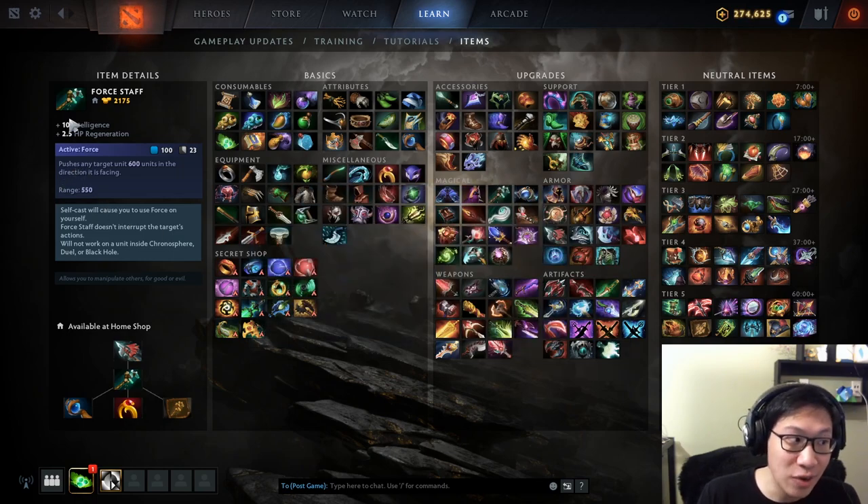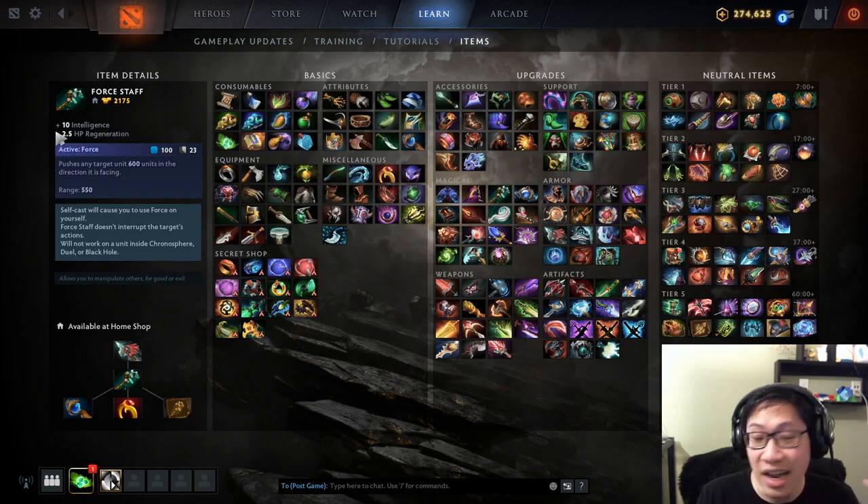If you needed the glimmer active — say Necrophos is on the enemy team — then you're going to buy Glimmer Cape and play around your mana pool, be a bit more conservative. That is when we care about the stats. For Force Staff it's the 10 intelligence that matters most, thinking about the mana pool. As a support we never really care about the damage — I'm buying this for the mana pool. The HP regen is nice but not a huge deal since we tend to buy Tranquils.